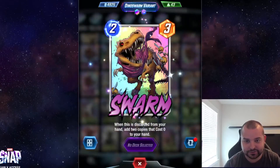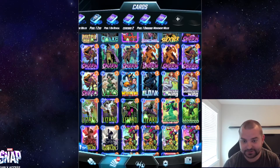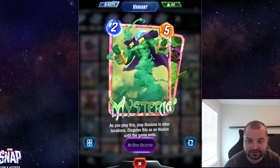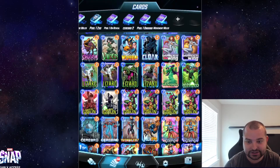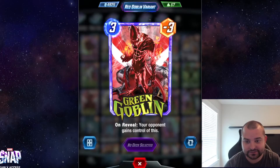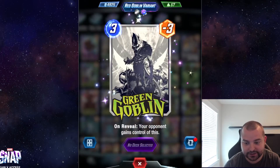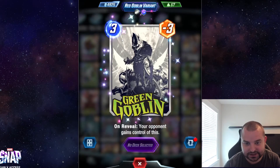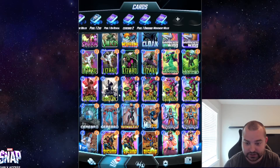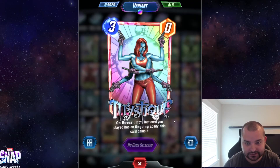For Swarm I like all of them, but I like the dino Swarm the best — I need to split that one more. As you can see I used to play a ton of discard; I've split Swarm so many times. I like this Mysterio one but the tokens not showing up in game is really disappointing. Green Goblin — I love this variant, the fire is incredible. One of my earlier black and whites; excited to see the fire once I level it up more.